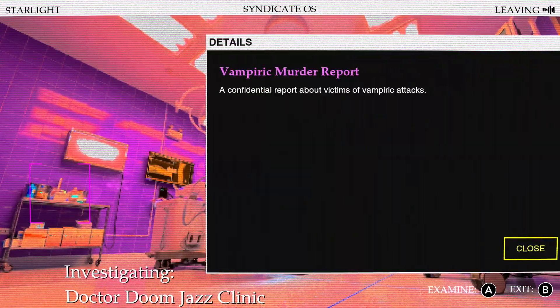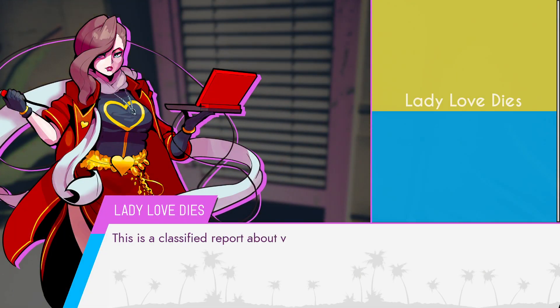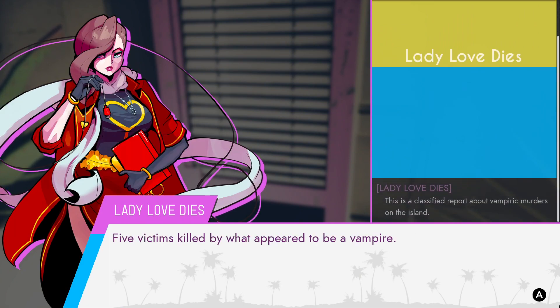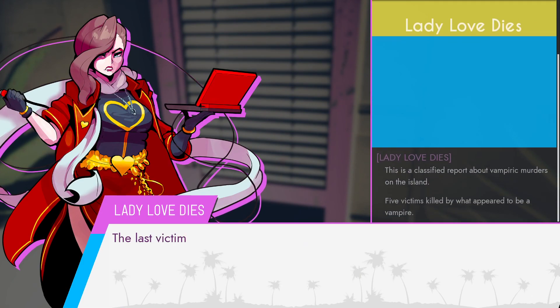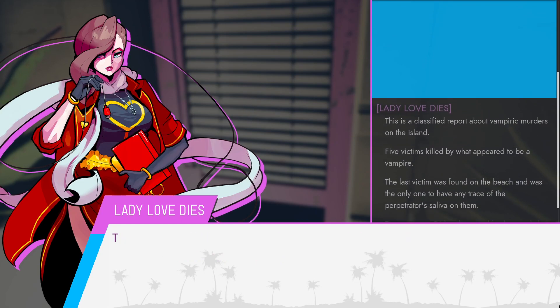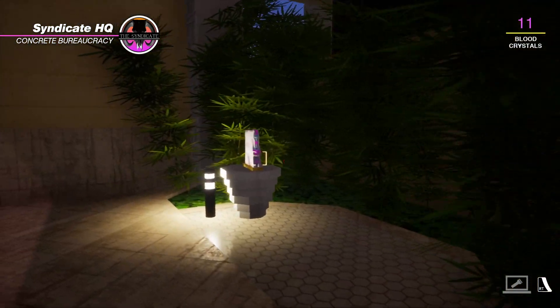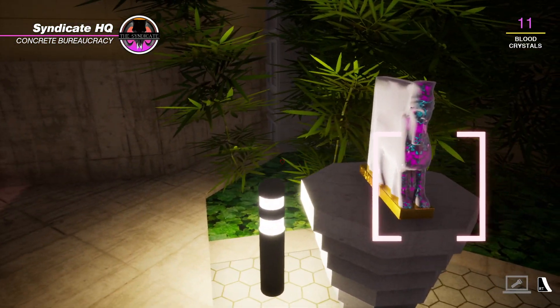Found some vampiric murder attack notes. I believe that there's another thing to find in here, but apparently it doesn't spawn until you know it exists — that's kind of interesting. We'll come back to this later. So this is just a side quest. There's a dead guy on the beach who was killed by a vampire and he'd like to know what happened.